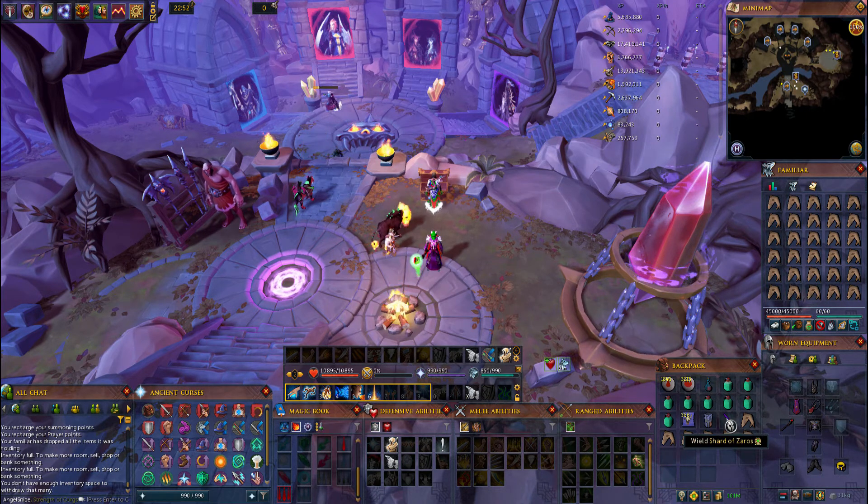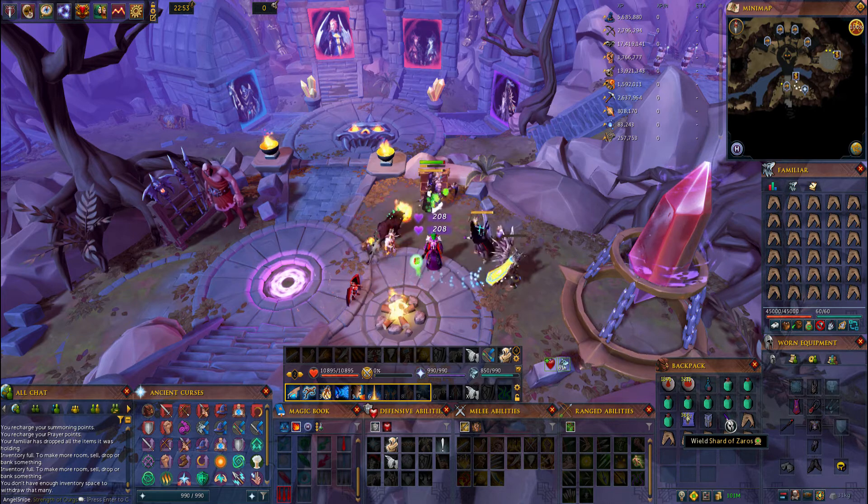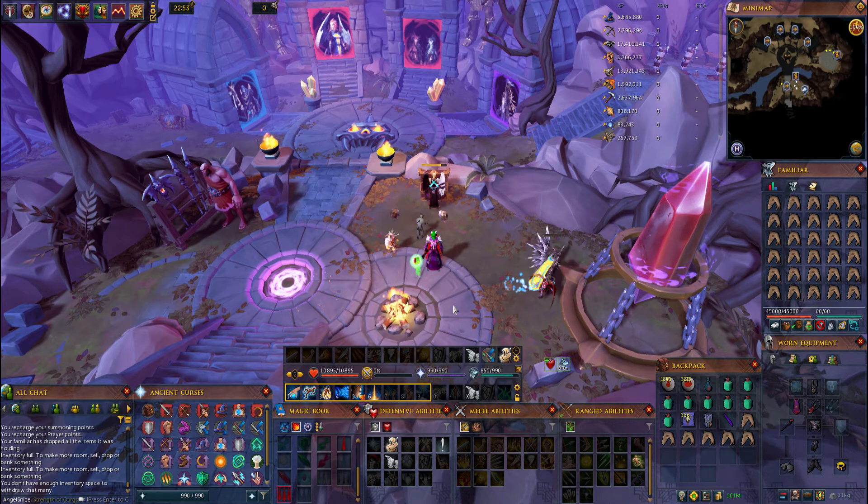The Shard of Zaros — you can bring it with you or not, and it depends on one thing. If you equip it in your pocket slot then the Muspah will not be aggressive towards you at all. There are a total of 3 Muspah: one that ranges, one that mages, and one that does melee. If you're wielding the shard only one will ever attack you. However, if you go in without the shard they will all be aggressive towards you, which is really great if you're good enough to tank them all because you can pretty much AFK the entire slayer task and it's very easy. That's something you're going to have to decide for yourself.